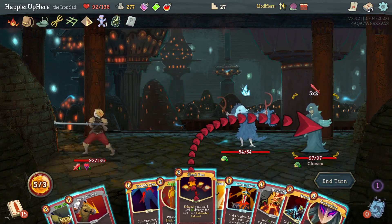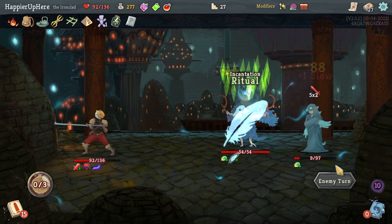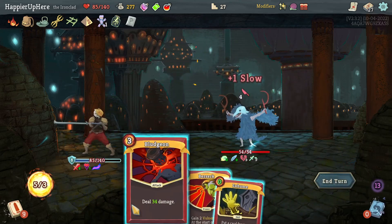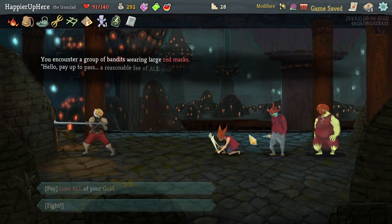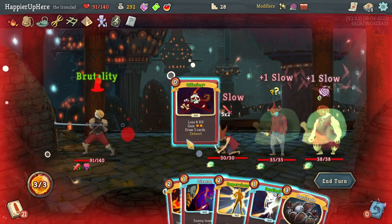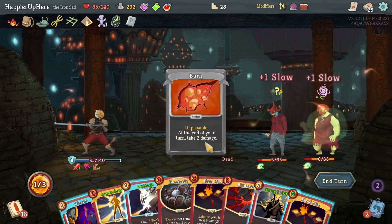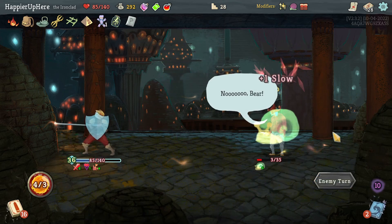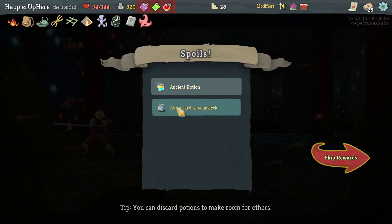Cultist and Chosen One fight - I could just do Fiend Fire here. Let's do Offering, Brutality, Offering, then Corruption and Fiend Fire. 6 incoming - I can kill the backliner with Feet, then Shockwave, Sentinel, play Bludgeon - that's enough to kill. Got True Grit and Disarm - a Rampage, I already have Disarm. Let's take the Disarm. Definitely not losing all my gold to this fight. Got a Red Mask and a weak potion to play to all enemies, an Asian potion which I'll take, and Ghostly Armor - another good defensive card.